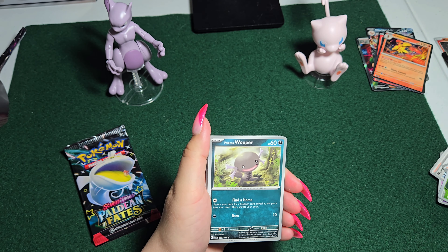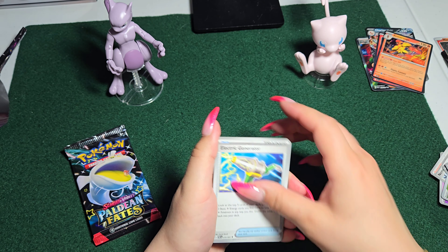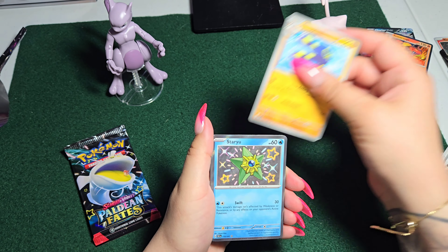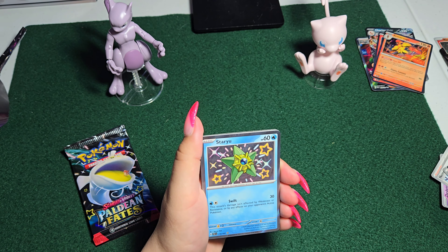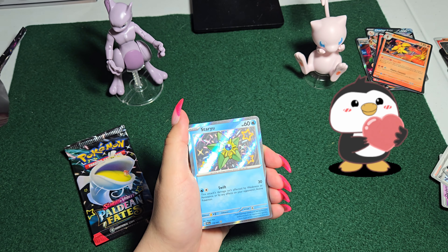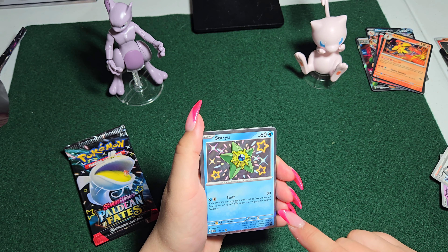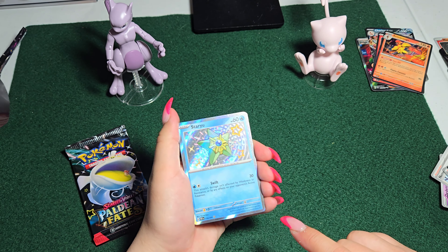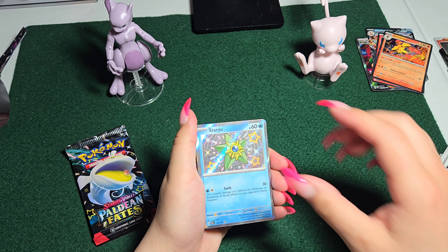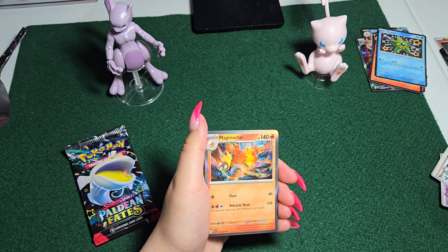Let me know in the comments if any of these Pokemon are your favorite. Staryu! This is such a cute card. I love the artwork on it. I love the little stars. And I think he looks like a shiny Staryu, too. This is a good pull — gonna put him off to the side. Magmator.